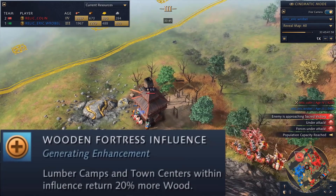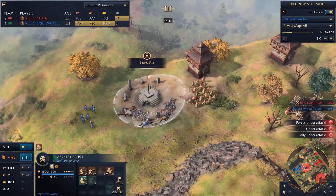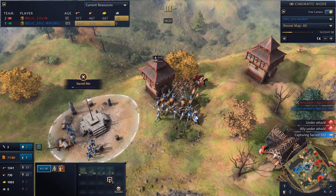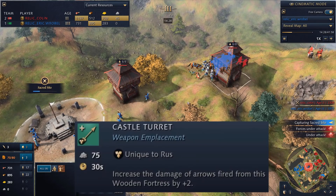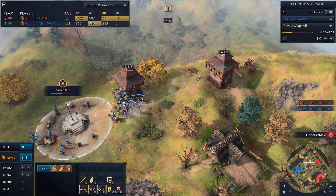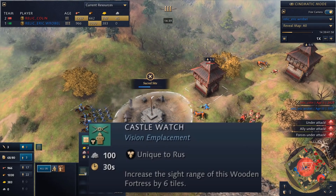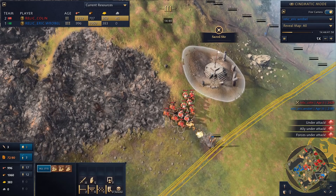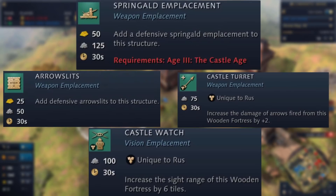The wooden fortress provides an influence buff to increase wood return to nearby town centers and lumber camps by 20%. There are two unique weapon emplacements: Castle Turret, which increases the damage of arrows fired from the wooden fortress by 2 — so with 8 villagers inside, you're getting an extra 18 damage per volley and arrows penetrate higher-armored units more easily. The other option is Castle Watch, which increases the sight range by 6 tiles. Importantly, you can pick all of the emplacements for each wooden fortress, whereas most civs only get to pick one upgrade.